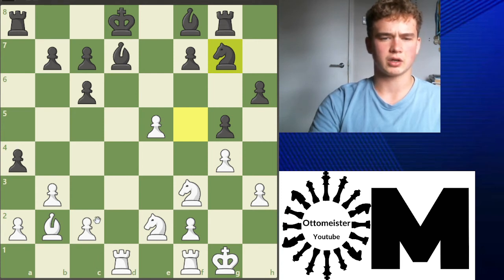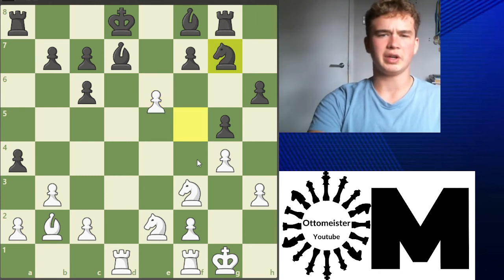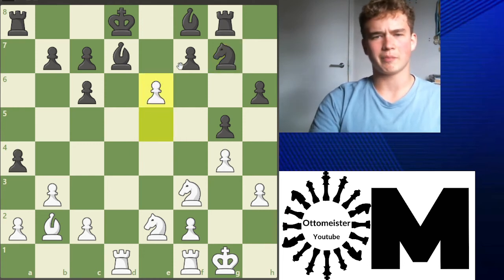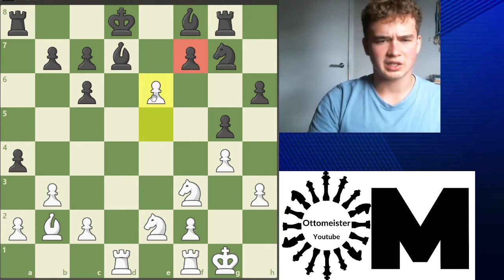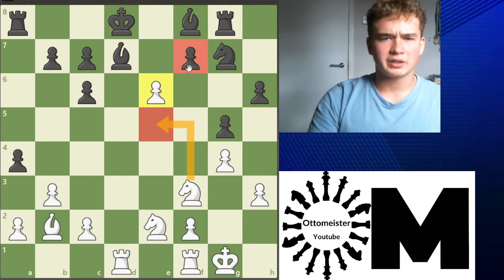There's a very nice move here: e6. This is quite a thematic, common move in this opening. This e-pawn is probably never going to promote to a queen, which means, as we are looking to attack, we want to use it as a battering ram to open up lines. So this e-pawn should be used to try and open up files. As you see, e6 vacates the square for e5. Anyway, gf6 was played.